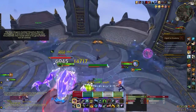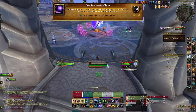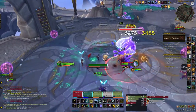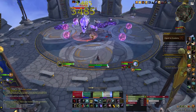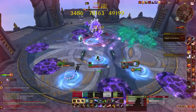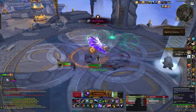Let's start with our first dungeon — the Algath'ar Academy. The first achievement is See Me After Class. You have to defeat Veximus without a player absorbing any arcane orbs in the academy on Mythic difficulty. You basically just want to burst it down as quickly as possible. When those orbs spawn during the boss, just avoid them at all costs. Instance Achievement Tracker will tell you if someone has been hit. Just burst the boss down, avoid the orbs, kite the boss around, and once defeated you should get the achievement See Me After Class.